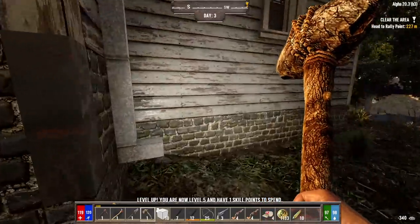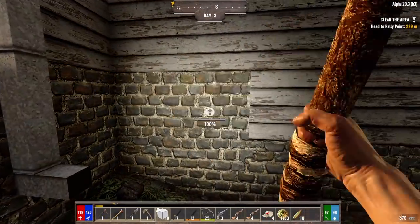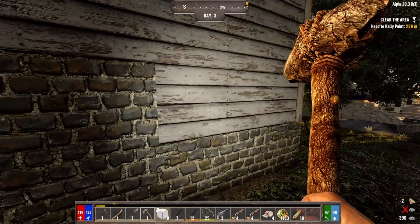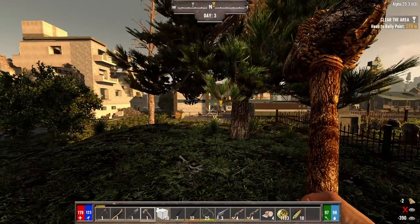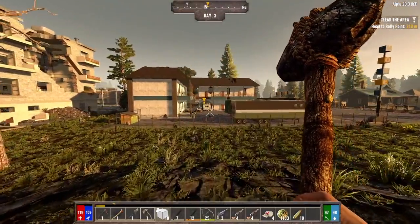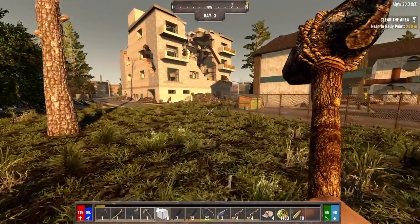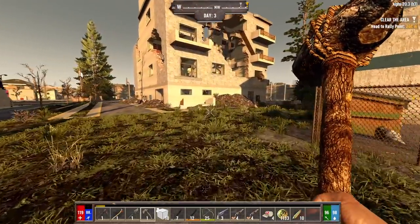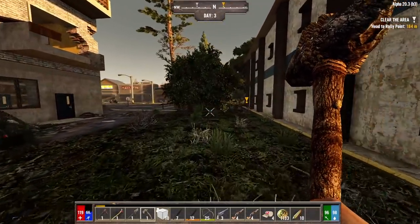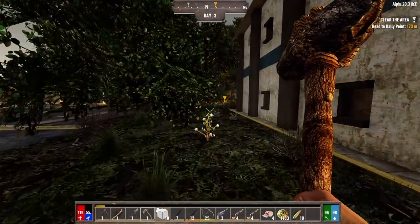I did find an iron ore in one of the last previous episodes, but I didn't mark it on the map. So I put three blocks down, but that doesn't help me any — I don't remember where I put those down. Anyway, let's go do this job, and if we can find those three blocks, great. Otherwise, hopefully we can just find another ore of iron and we'll mark it on the map this time.